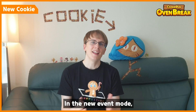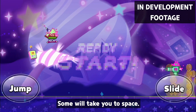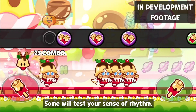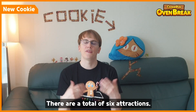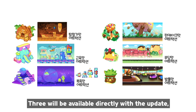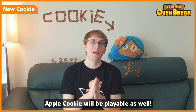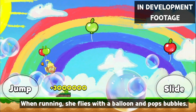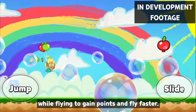In the new event mode, you'll be able to try these attractions as well. Some will take you to space, some will test your sense of rhythm, and some will have you throw kettle pins. There are a total of six attractions, and three will be available directly with the update, while the remaining three will be open later in May.